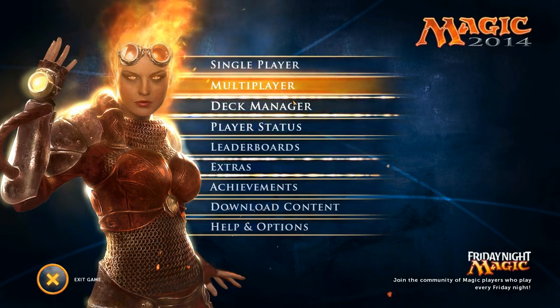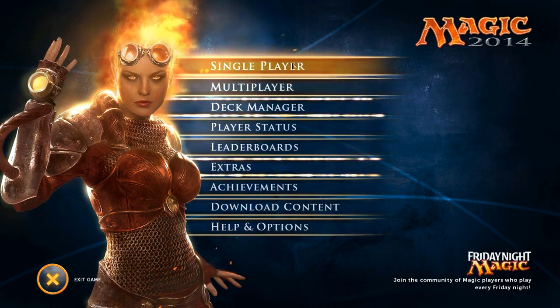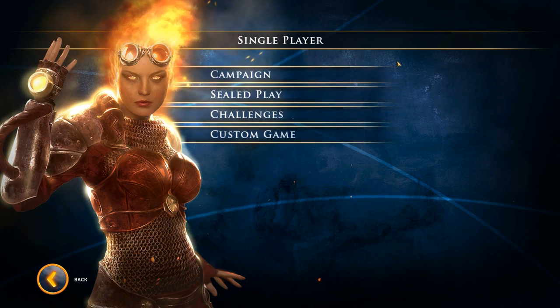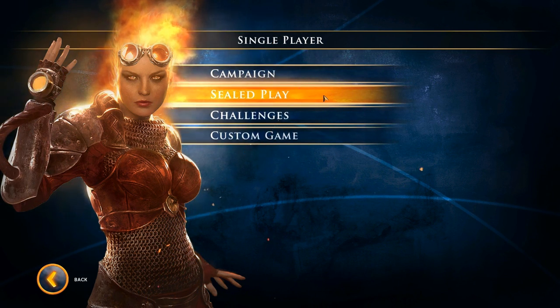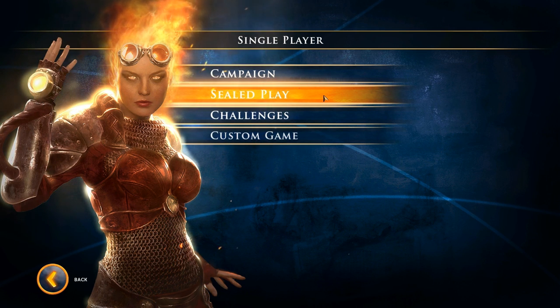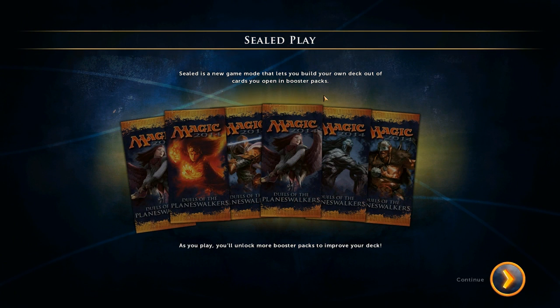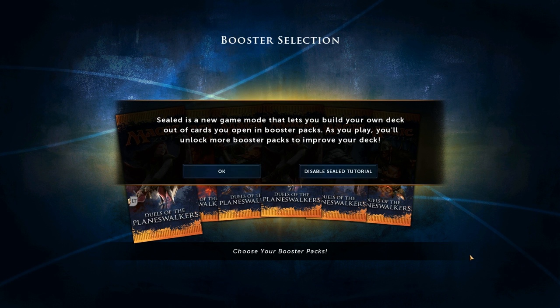You can go to single player and it's got all the multiplayer, the deck managing goodness, plus some more game modes. What I want to talk about this video is what's called sealed play. I haven't even done this yet, but it's a new feature in Magic 2014. Sealed play is a new game mode that lets you build your own deck out of cards you open in booster packs. As you play, you'll unlock more booster packs to improve your deck — that sounds baller to me.